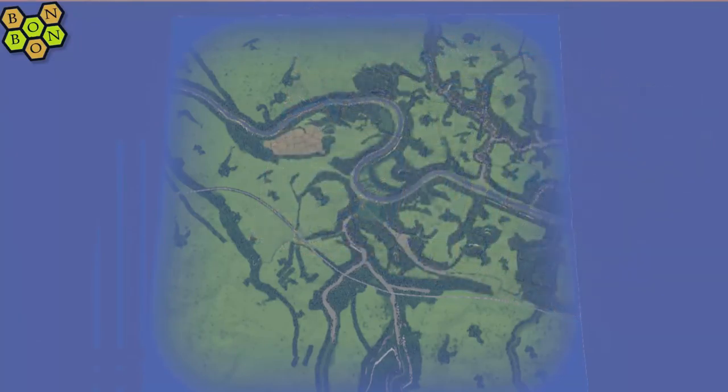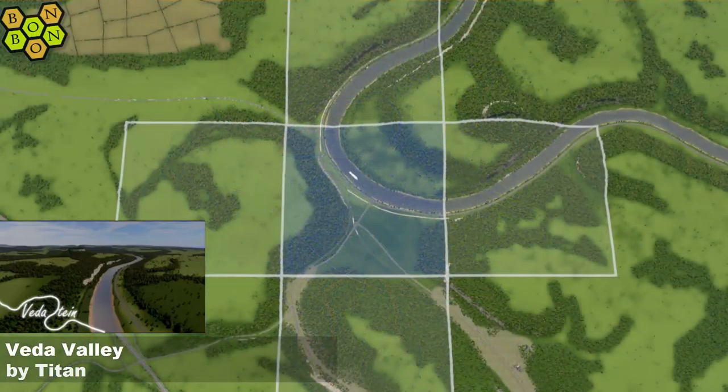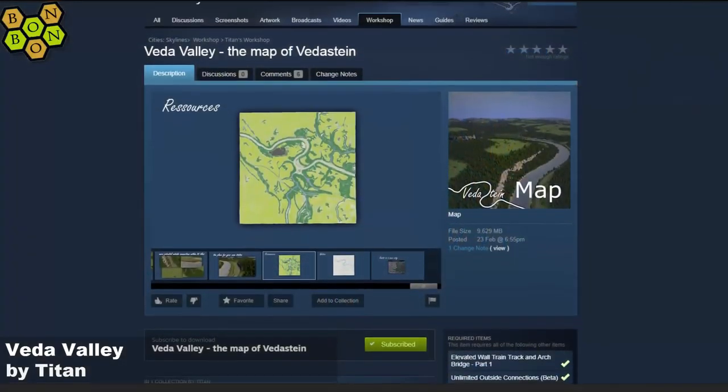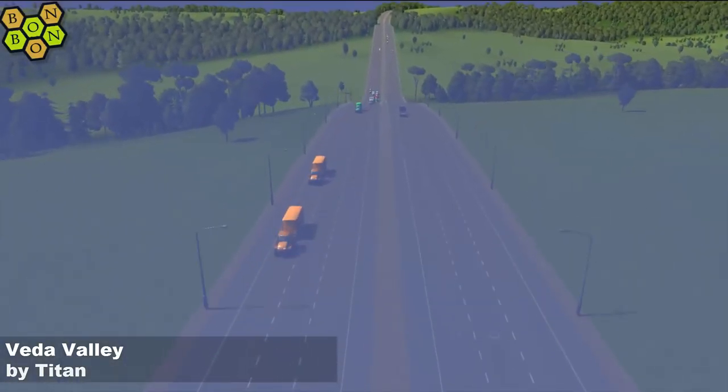Today's map is Vida Valley by Titan. This is quite nice indeed. There's your start square — and he's probably squirming right now. Don't worry, trust me Titan. I'm a doctor. I'm a liar, but I'm a doctor. There's your resources. Let's go and have a look at the Steam page. If we scroll up, you'll see that you just need an elevated wall, unlimited outside connections, unlimited trees. Take a screenshot of that — we'll be coming back to have a look at it a little bit later on.